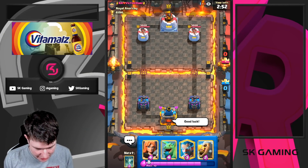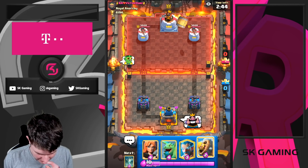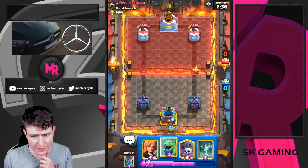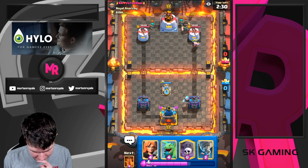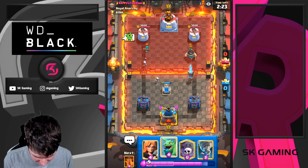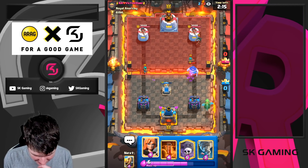Next game. Going for Wizard in the back. He plays a log bait deck with the Band - most likely with a Cannon card too. I don't really want to Graveyard immediately, I just want to bait something out. He's playing E-Babs - interesting! E-Babs bait. E-Babs are everywhere, but we have a great matchup against E-Babs.